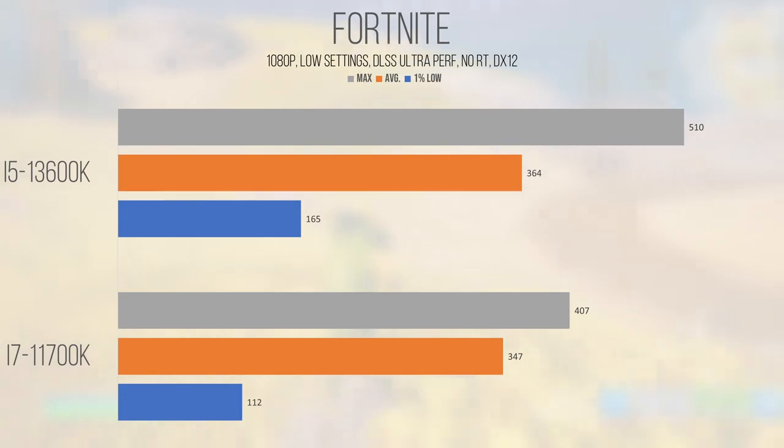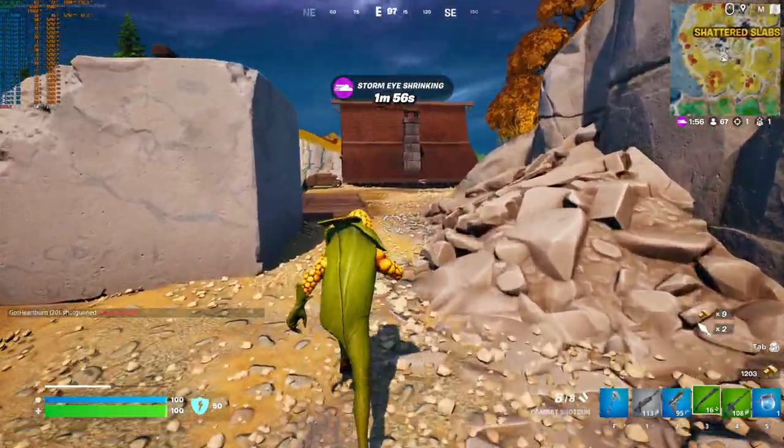Fortnite's art style also lends a helping hand to the low settings, as nothing looks bad per se and it doesn't appear immediately obvious that you're rocking the lowest graphics settings. I do like the ray tracing implementation in this game — enabling it would increase the CPU load even further and would allow the 13600K to excel theoretically, but in real-world performance we're so GPU bottlenecked that performance basically looks identical. At competitive settings, this game runs well on the hardware tested, and it's an easy recommendation for either chip if you're looking to get an ultra-competitive Fortnite experience.